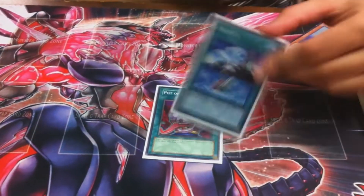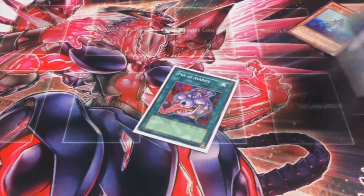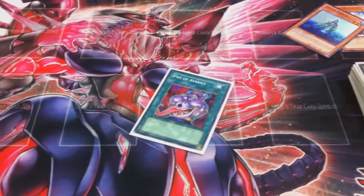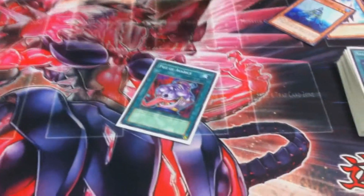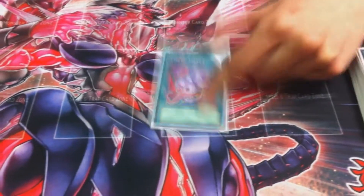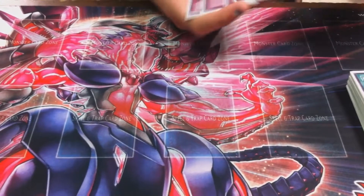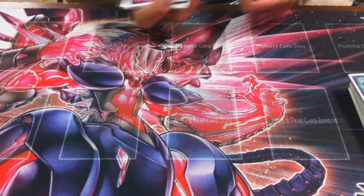Pot of Avarice and Salvage — these are basically staples. I really like Salvage. Some people don't run it anymore, but it's just so good. You just add two cards from your graveyard to your hand — that's amazing. Recycle your Divas, Marksmans, Infantries, Lindes. And then Pot of Avarice — honestly it's broken. It's basically a Pot of Greed because this deck fuels the graveyard so quickly. This card goes off basically turn two, so it's basically a free Pot of Greed on your second turn.